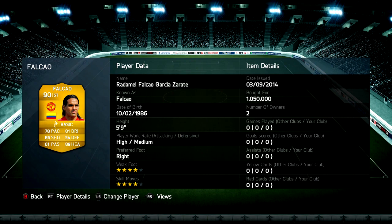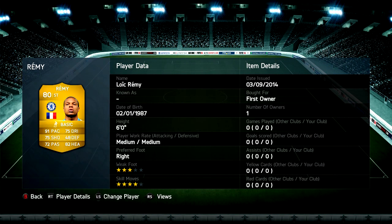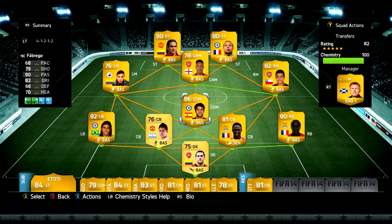I paid 1,050,000 coins for him. By the time you're watching this, he's probably worth about 600,000 or 500,000, so I'm going to lose massive coins on it to get this to you. I packed the Loic Remy Chelsea version and the Danny Welbeck Arsenal version, who I'm going to play at CAM.